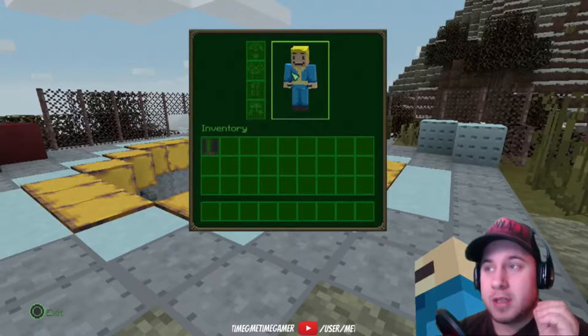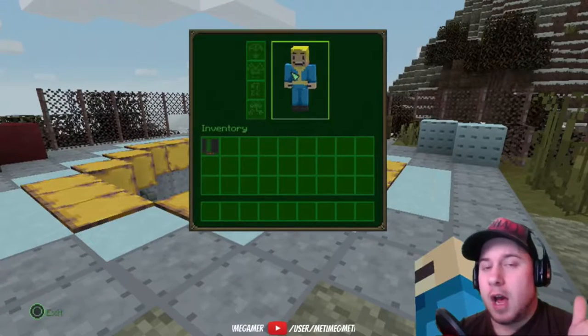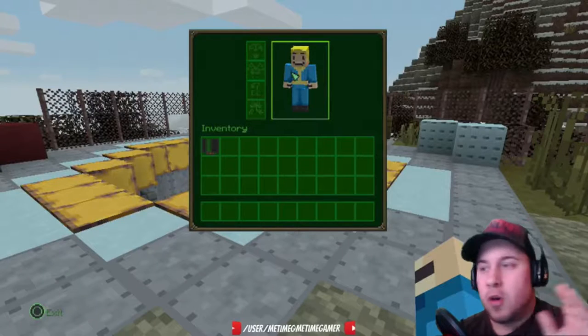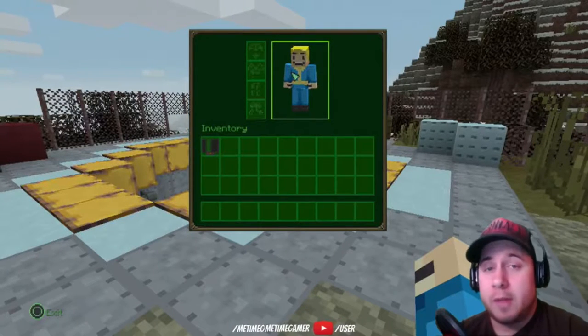I wanted to check out the Fallout demo because it does create the Capital Wasteland slash the Fallout 4 map, somewhat. So I want to explore how it looks in Minecraft.